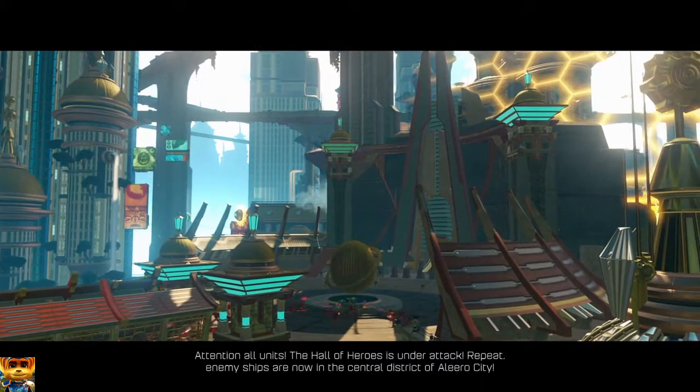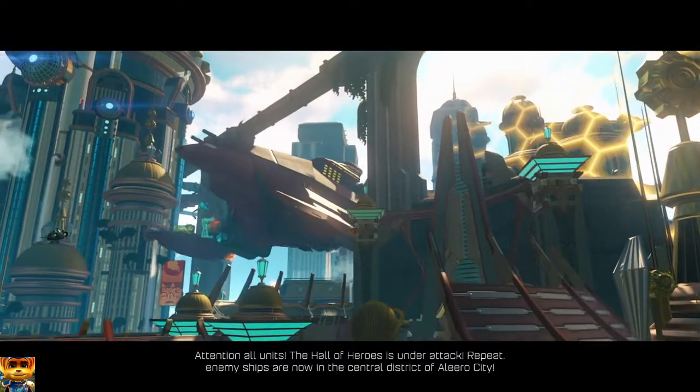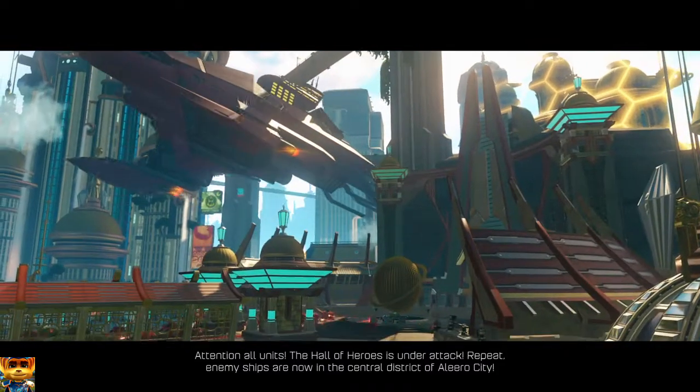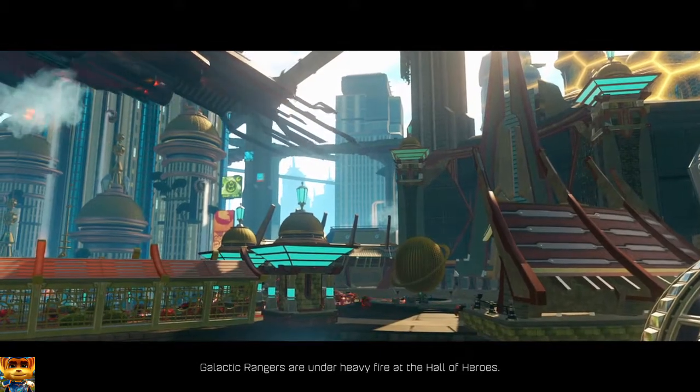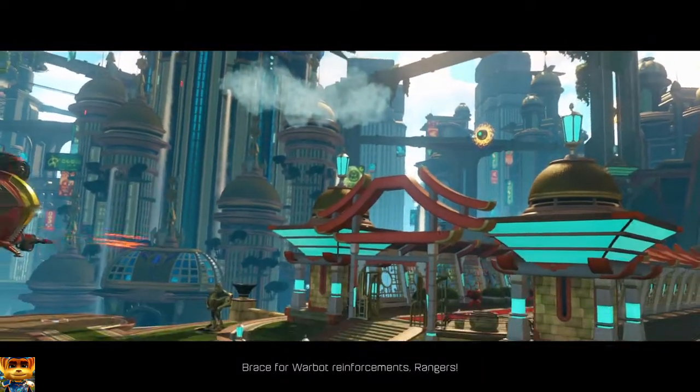Attention! All units! The Hall of Heroes is under attack! Repeat! Enemy ships are now in the central district of Aliro City. Galactic Rangers are under heavy fire at the Hall of Heroes. And there's a Flark transport closing in fast! Brace for warbot reinforcements, Rangers.